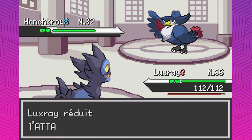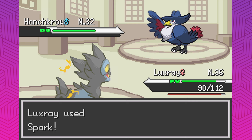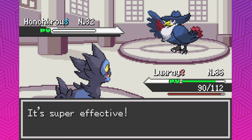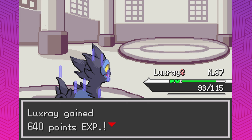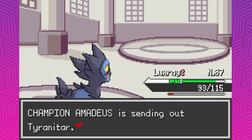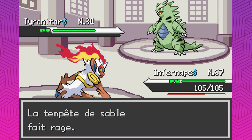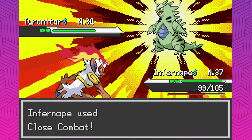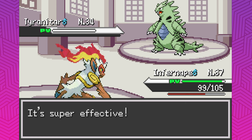Night Slash — that's fine. Now let's go Spark. I think we can probably one-shot Honchkrow. Nice, good job. Not a bad start. Level 37 for Luxray as well. Tyranitar — we will Close Combat you, absolutely. Level 34. I feel only slightly over-leveled for some Pokemon, which the others make me feel under-leveled. So I feel like I'm a good level right now. Tyranitar did not stand a chance against Infernape.